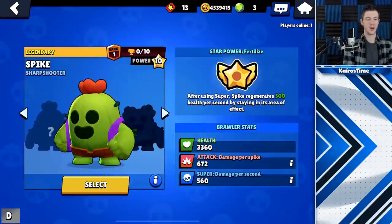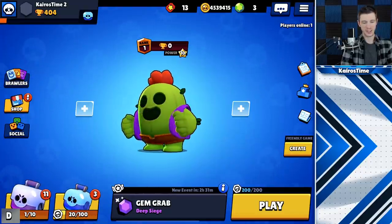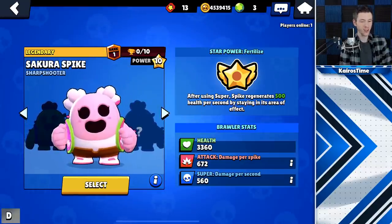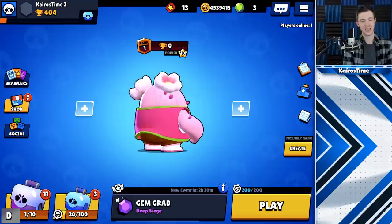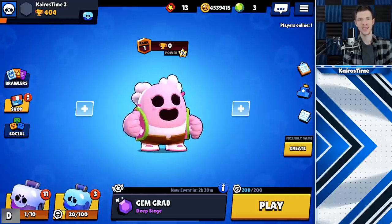Number six is Spike's remodel. He looks pretty similar, just completely redone. Pinky Spike is now going to be Sakura Spike. The cost for this skin is staying at 80 gems, and Pinky Spike now looks like a sweet little Japanese cherry blossom.